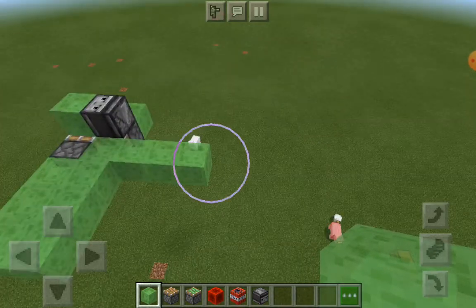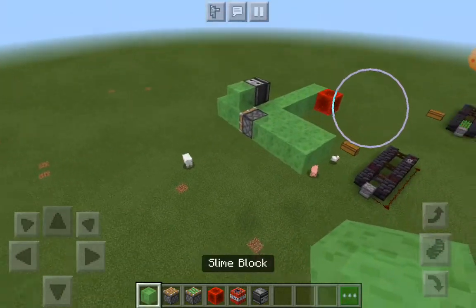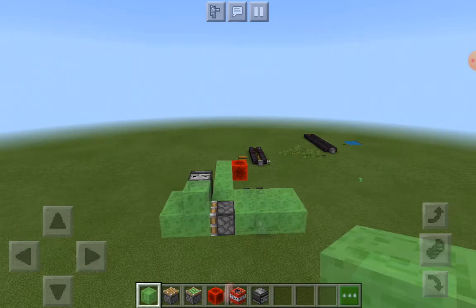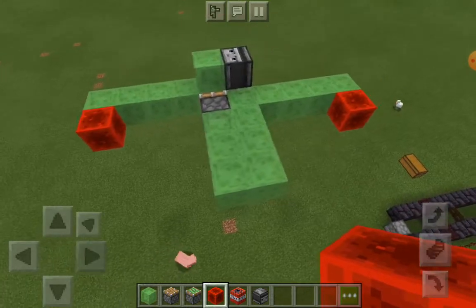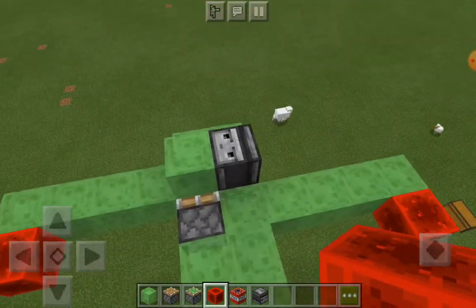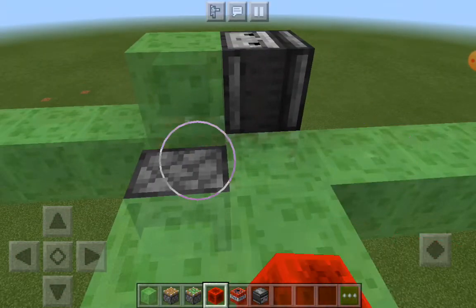That is simply how it's going to be. Then do the same on the other side, except don't put it in front of the piston — rather put it behind or in front of the piston. Then place a block of redstone right there. Now let's see if the plane works this time or not — I think it's definitely going to work.